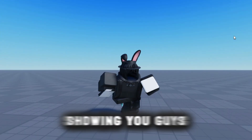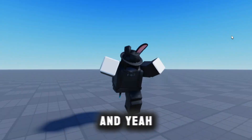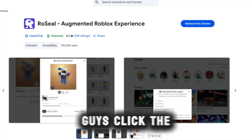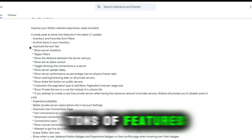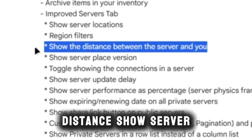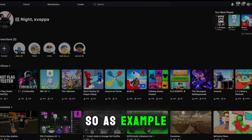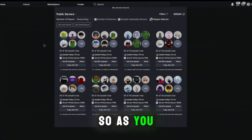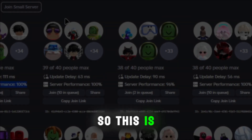Today I'm going to show you the best extension to get low ping, low ping servers. Once you click the link in the description, we're going to go to Rose Seal. It has tons of features — server locations, regions, distance, server place version, and more. As an example, we're going to go to Rivals, where you can see the delay and server performance.